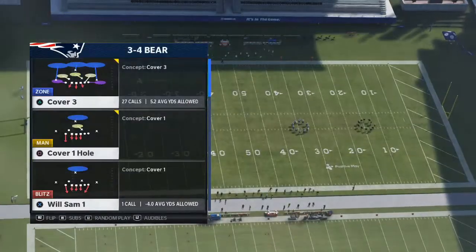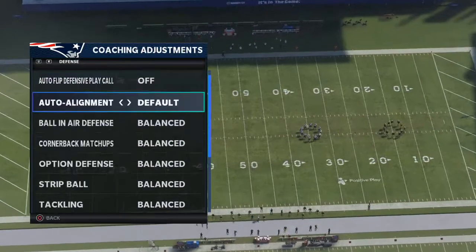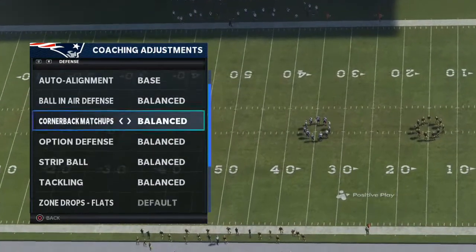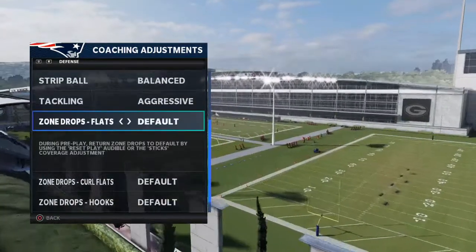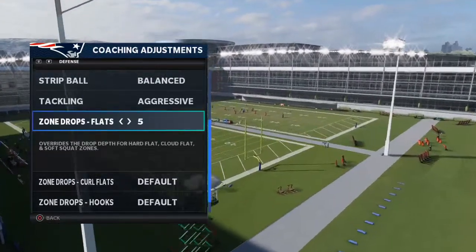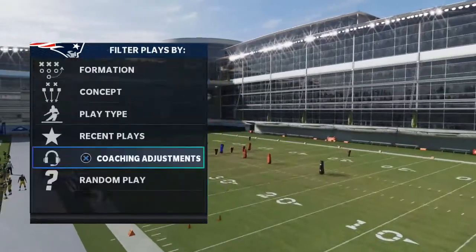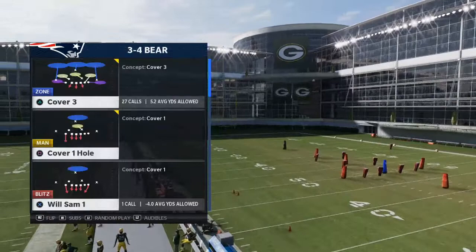For those of you who want to turn this into a whole scheme and whole defense, you want to baseline: turn option defense to conservative, tackling to aggressive. You want to put your flats at about five yards, curl flats at 20, and hook curls at about 10 yards. You'll see how this completely boxes a lot of the passing sets you'll see in this year's game. The play we're going to be doing this out of is Cover 3.